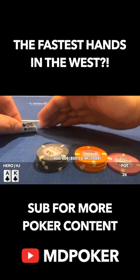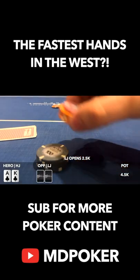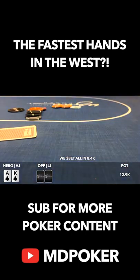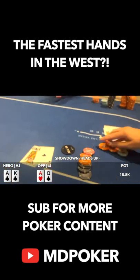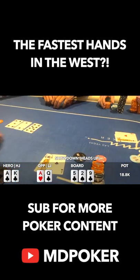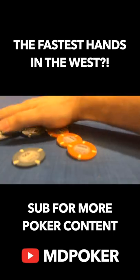Literally the very next shuffle, we get dealt ace king suited in the hijack, and even better, the low jack opens up the action to 2,500. We do our best impression of a tilt all in. It folds back around to the low jack and they make the call. We're in a great spot to double up as they show ace queen off suit. We hold up and pick up some much needed chips.